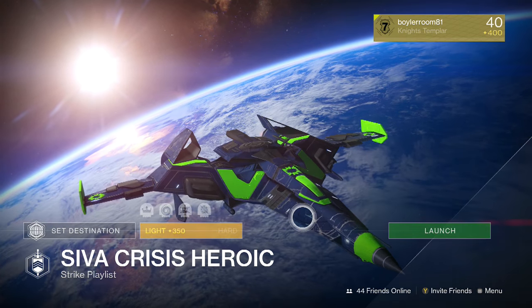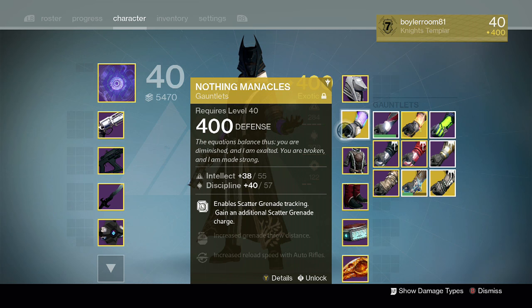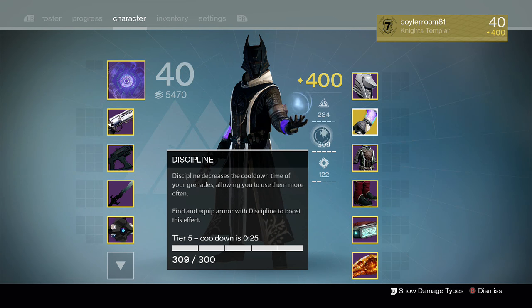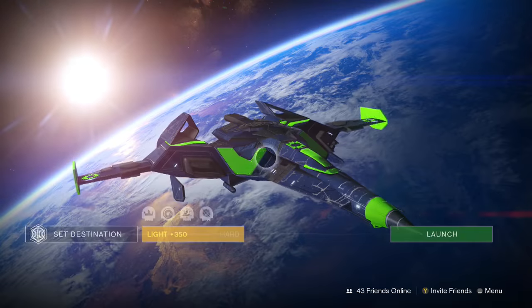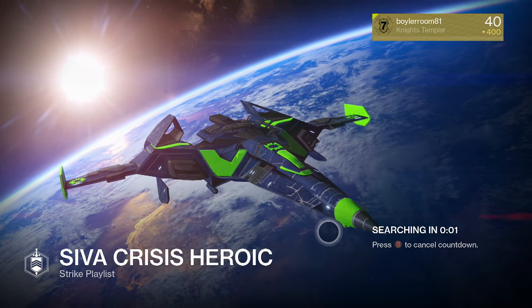So we're going into this SIVA Crisis heroic strike and I'm running a Voidwalker with Nothing Manacles. You can see they have not yet been upgraded, but when they are I will be 12 tiers. I have maximum discipline, and obviously you want to be running void weapons where possible. In fact, I will switch over to the Telesto because there'll be other players when I get through matchmaking.